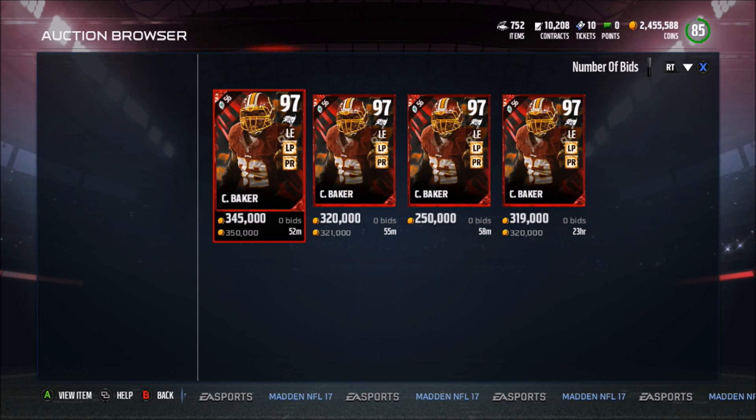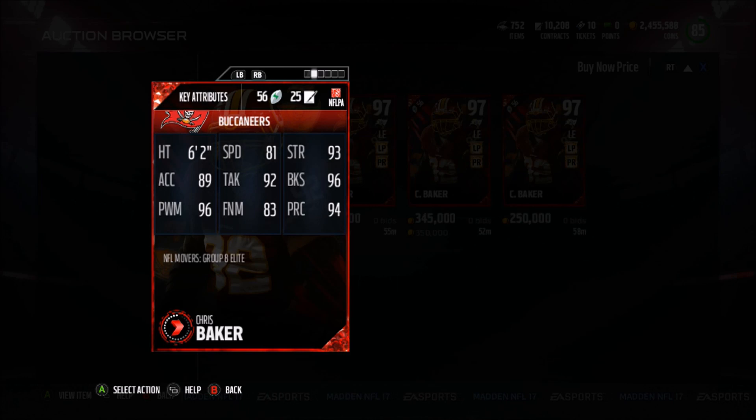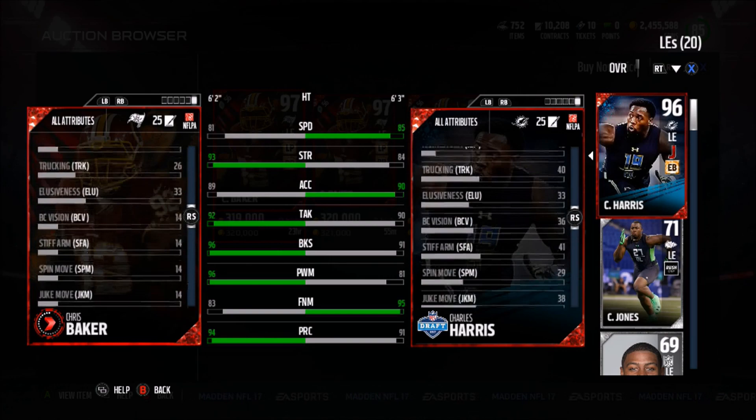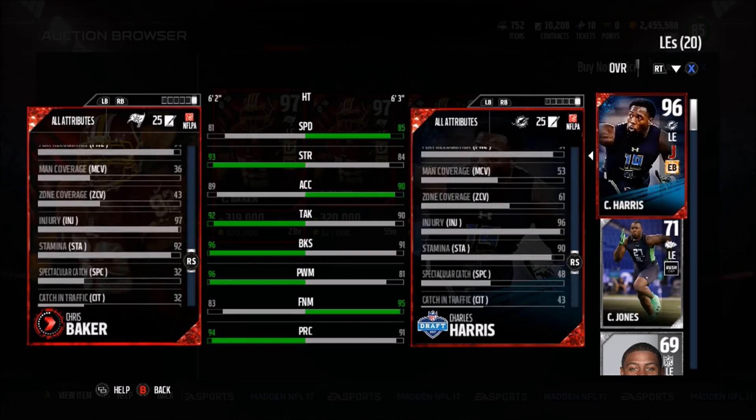81 Speed, 93 Strength, 89 Excel, 92 Tackle, 96 block shed and power move, 83 Finesse move, and a 94 play-rick. He has a 35 catching, which is actually terrible. His Stamina is a 94 play-rick — this is actually pretty good. 43 zone, so you can't really put him in any zones, and a 92 Stamina, so not too bad. With an 85 hit power — I thought it was a 96, so not really too good on hit power.